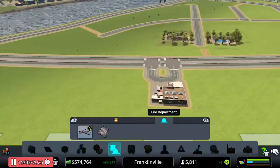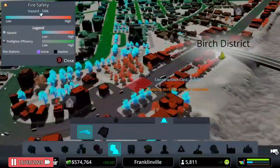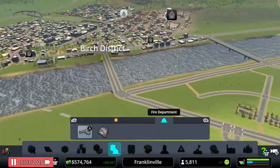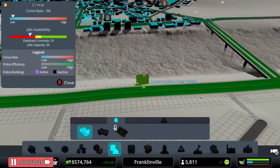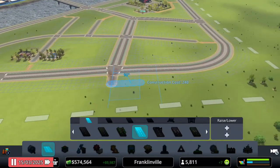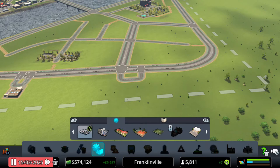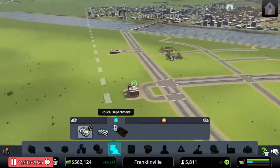We need more police! Our police station is right there and it's showing red — oh wait, that's a fire indicator, not police. Our policing is actually doing fine. I'm going to do the same placement trick I used before with the police station, keeping that traffic off the main road. That is my personal opinion — you don't have to share it, but it's so much better.